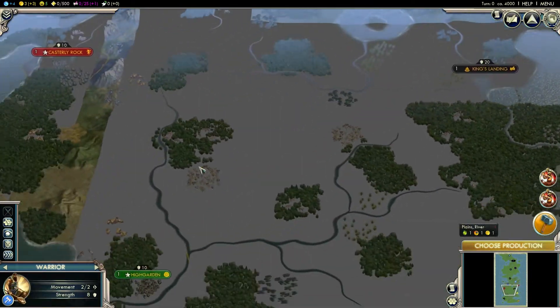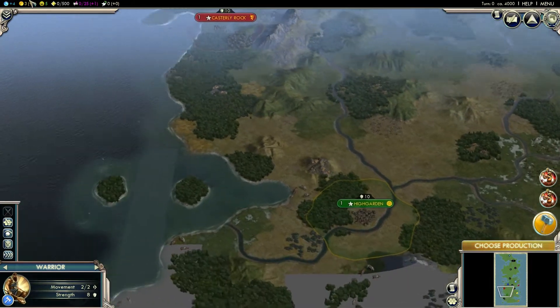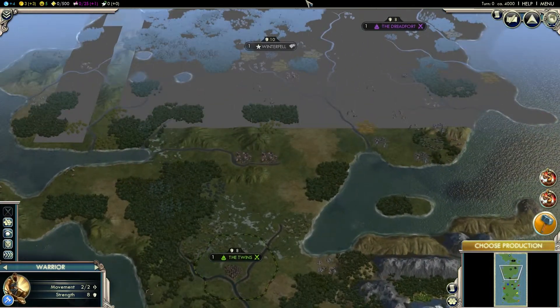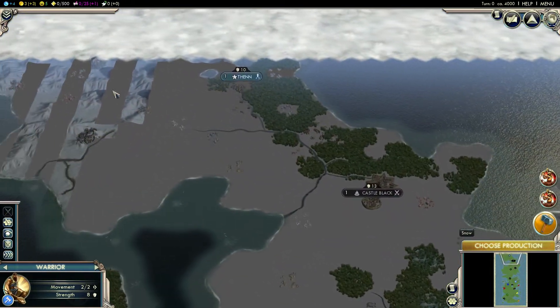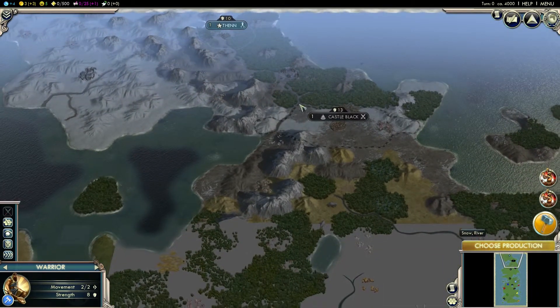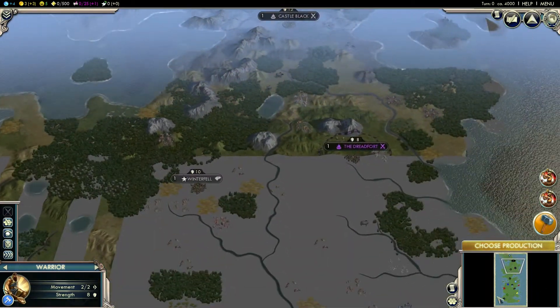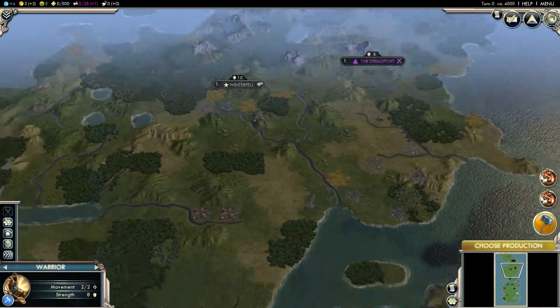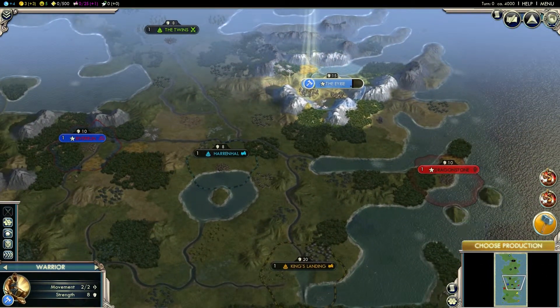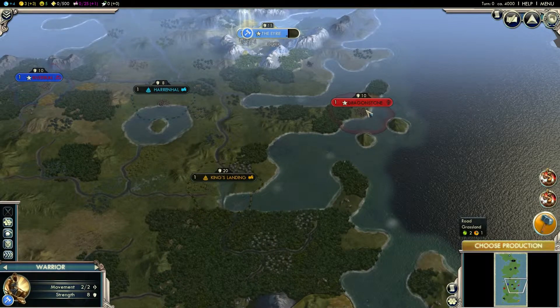As you can see, we already know the entire map. Up here we've got the Free Folk from beyond the wall, the Wall with Castle Black, we've got Winterfell, the Dreadfort, the Twins, and there's me at the Eerie — however you say it.